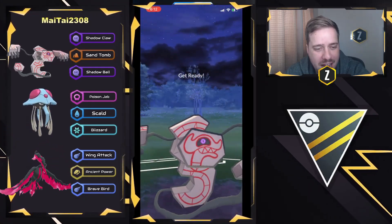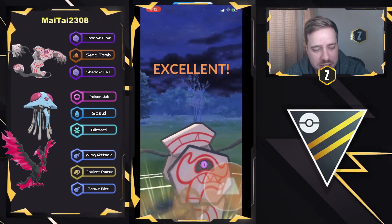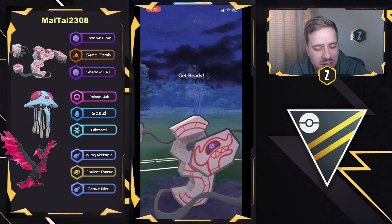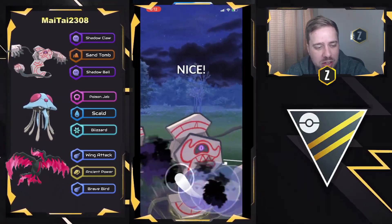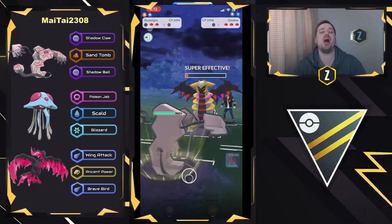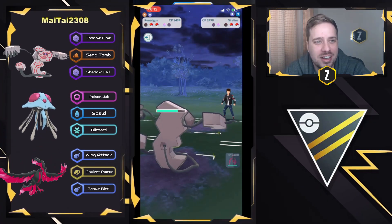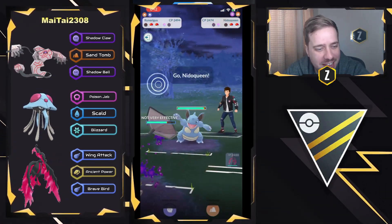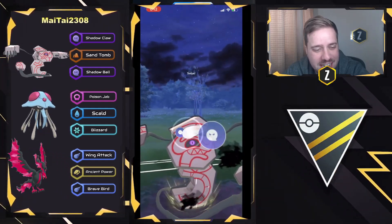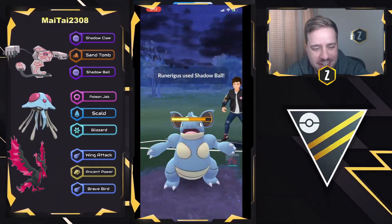We see an instant swap out back into Giratina Altered. This is where Runerigus can really put in some work with shield baits using Sand Tomb. But no shield there from the Giratina Altered — they're going to go ahead and go for Shadow Ball now, looking to force that final shield from the opponent. If it lands, I think it one-shots. It lands! Nearly one-shotting right there. They just went ahead and let it go through. So Runerigus is looking to take this one as Drapion is extremely low on health and energy.